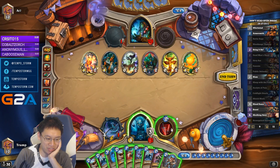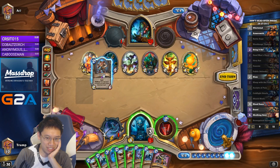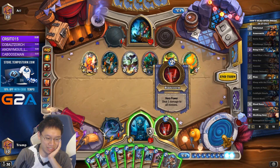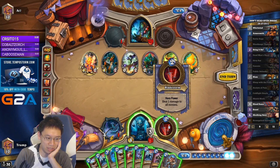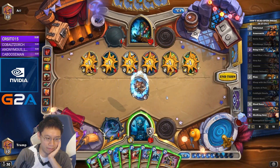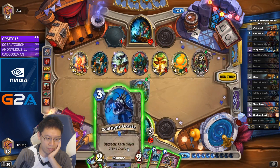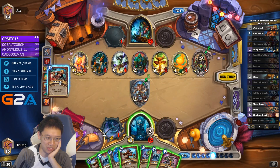I would like to Battle Rage, so I should play Dirty Rat. I have the Execute — I was thinking about if I need to keep Execute. Probably not necessary. I'll Whirlwind once first — 2, 4, 5, 7, 9 is the plan. Okay, that doesn't want to get executed, so I'll just Battle Rage twice.